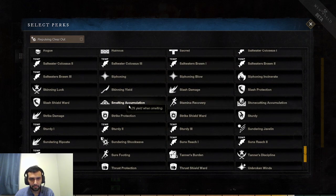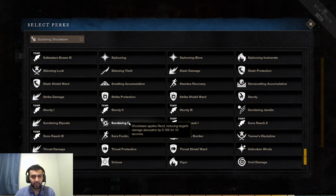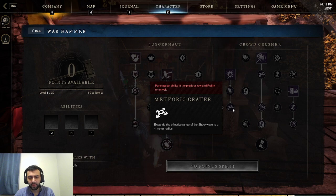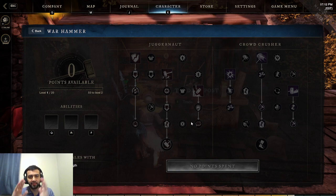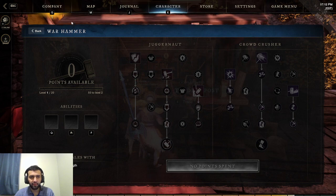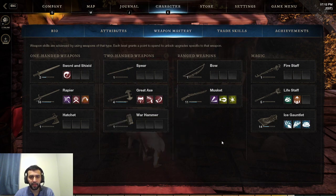The final perk for today is Thundering Shockwave. Shockwave applies Rend, reducing the target's damage absorption by 19% for 10 seconds. 10 seconds is insanely long. Shockwave is a really, really good AoE stun with about a 4-meter radius. All of the people you hit with Shockwave are going to be taking 19% more damage for the next 10 seconds — that is absurd in large-scale PvP. If you have a group of damage dealers behind you who can follow up, Warhammer is already kind of a weapon designed to set up kills. With this perk active, you're going to be able to set up even more kills for your allies. Very, very strong.